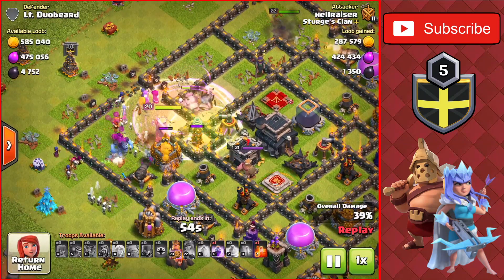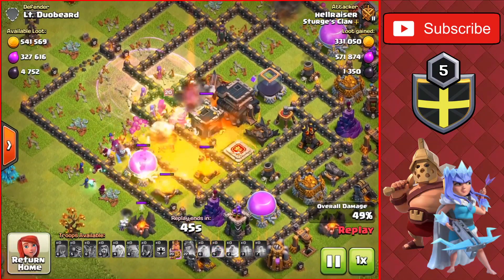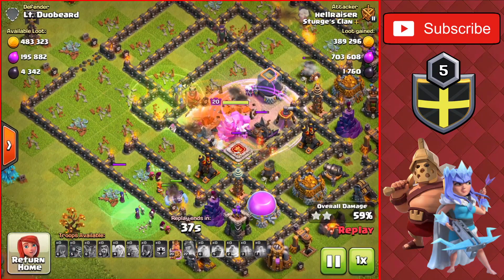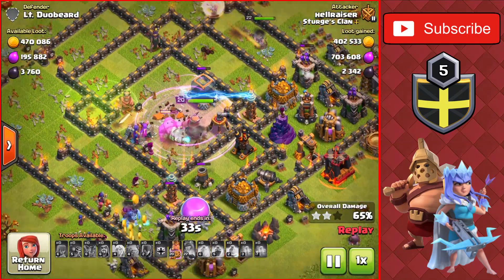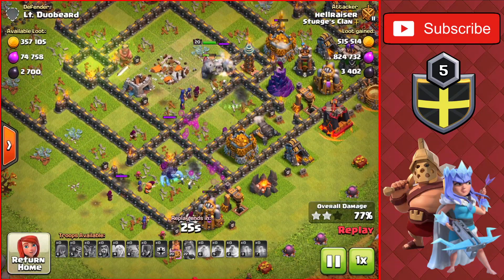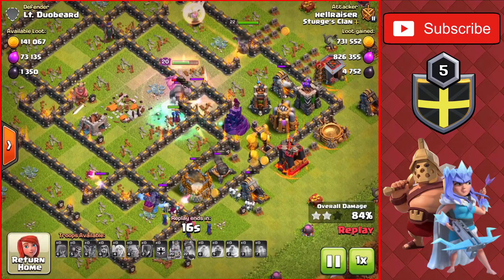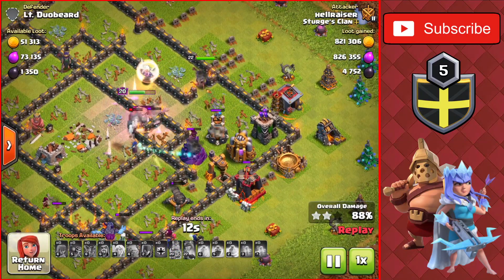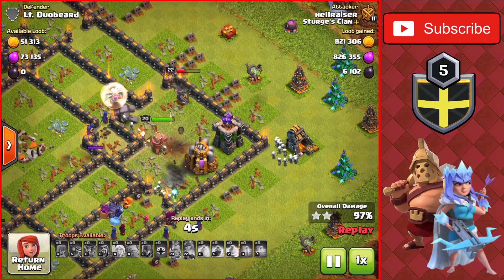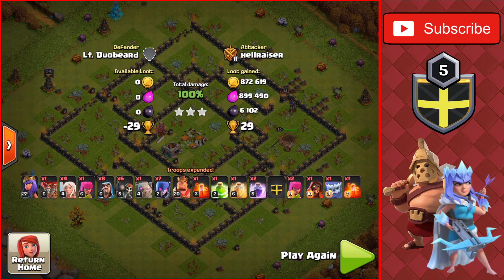We drop a jump spell to get over to the main compartment with a Rage spell. We use another Rage spell in the middle of the base on the right side. We drop a poison on the enemy King to slow him down, and a Rage for the rest of the troops in the core — Skeletons, King, and Witches all benefiting from that spell. The Queen is at full health with the healers at the top. The Yeti and Super Wizard at the bottom take out outside buildings for a nice easy three-star. The King's ability is still up, which we use to go through a wall. We take down the final defenses and buildings, reaching 93-94% for the three-star with a ton of loot. All these raids had a ton of loot to take. Very good attack.